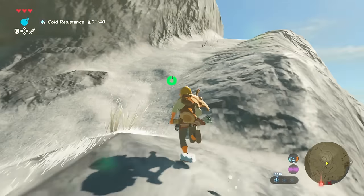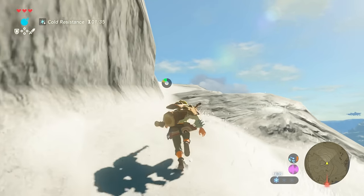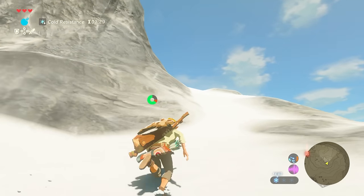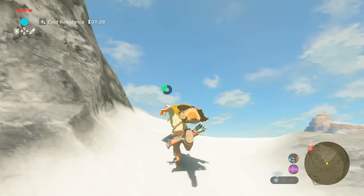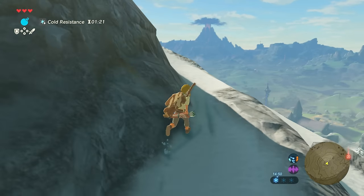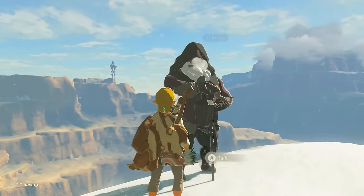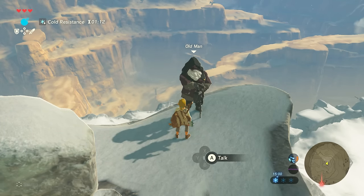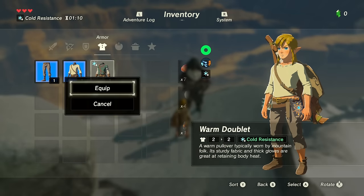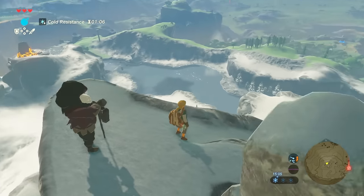Now you just spiral around. Some of the scenery along the way — it's beautiful. And who's this? The mysterious old guy has just given you this warm doublet, which we're going to equip. That will keep us lovely and warm, meaning our cold resistance is now a bit higher.